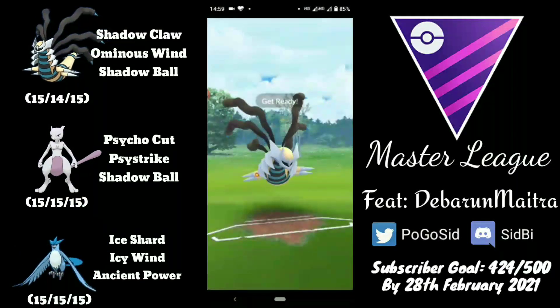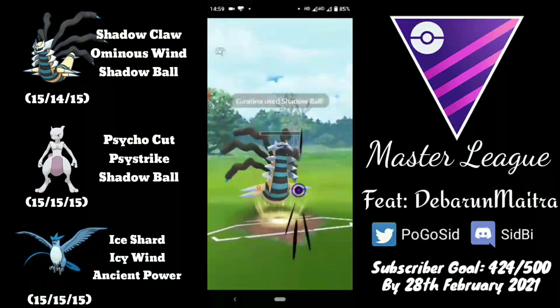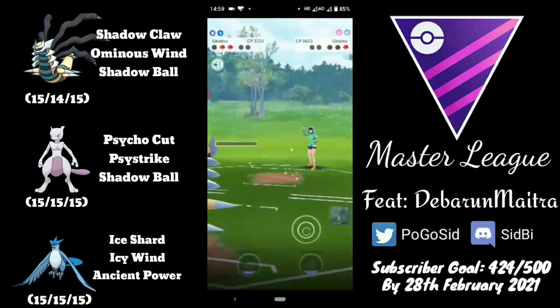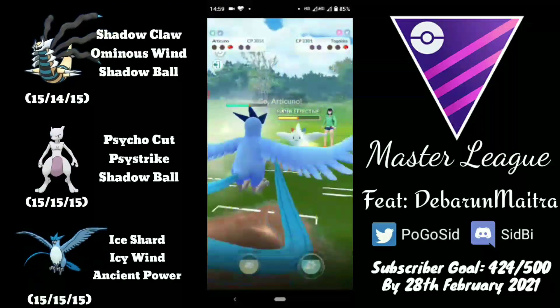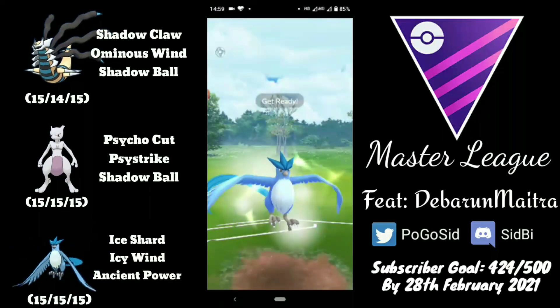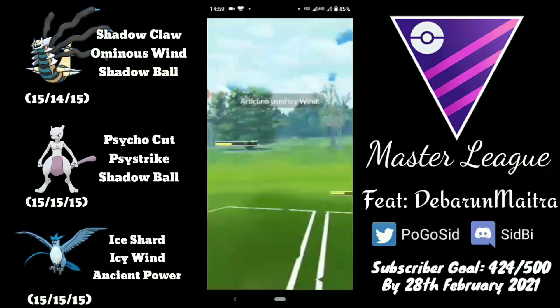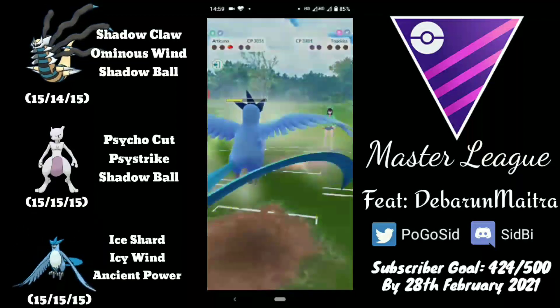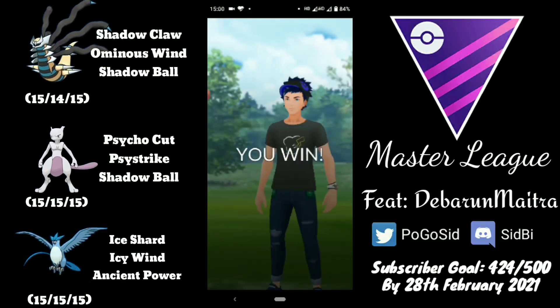The opponent goes for an Ominous Wind and barely gets to a Shadow Ball. The Shadow Ball knocks out the Giratina, and although Togekiss farms down, Togekiss will now go down to an Icy Wind. The opponent should not have swapped into Giratina and should have played that matchup out.